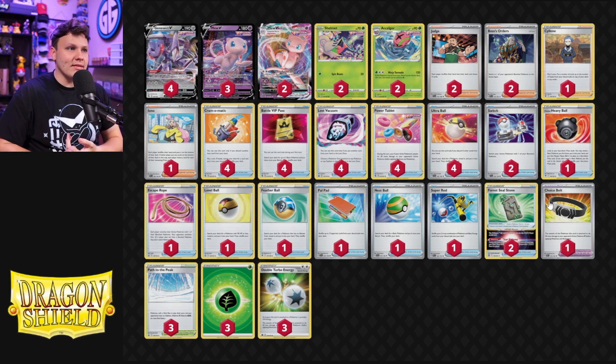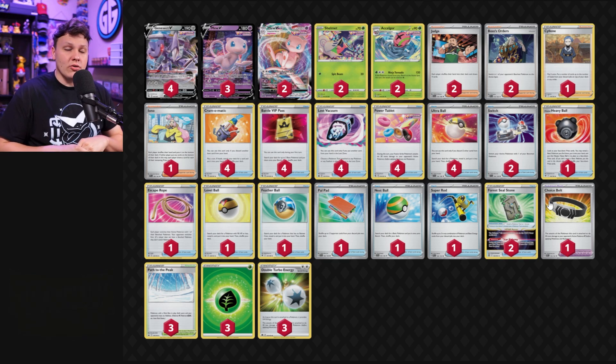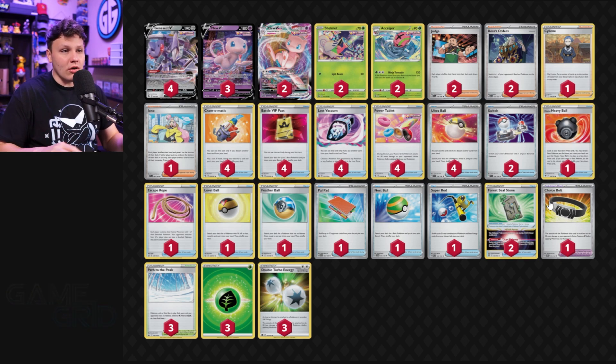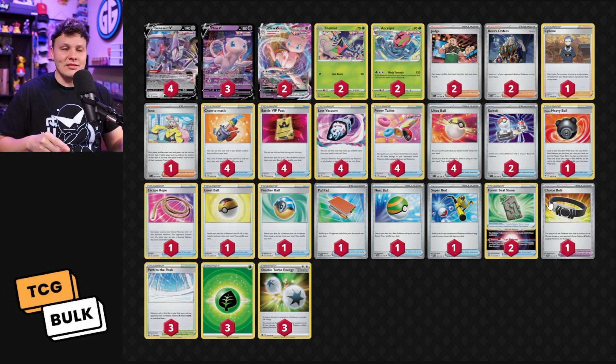Choice Belt — still need that. It's really good against the Miraidon matchup, knocking out Raikous and Raichus. You want to be able to KO Lost Tinas in Lost Tina. And then in the Mirror Match, you never know when it's going to come up. One Choice Belt still seems worth it. I feel like we're getting closer and closer to the point where you don't play Choice Belt in Mew anymore, but I don't think we're quite there. We are really close to no longer playing Choice Belt in Mew VMAX — it's not as good as it once was, that is for sure.